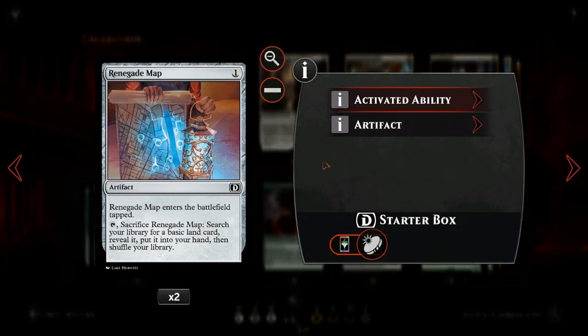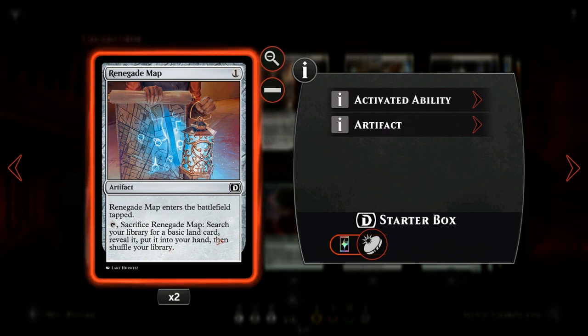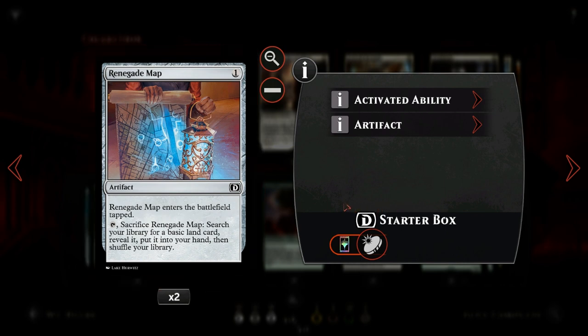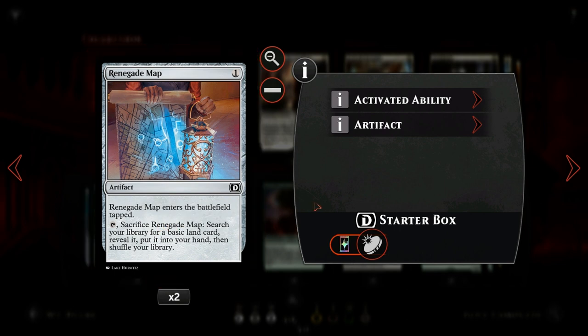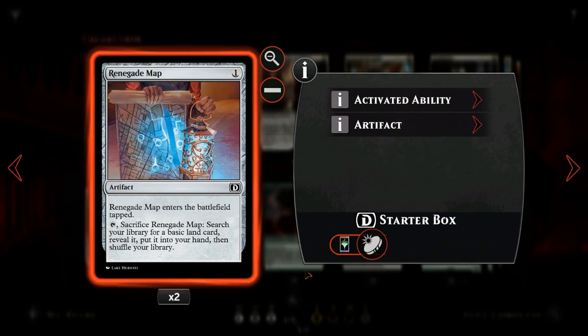Then we have Renegade Map, which is another revolt enabler: a one-mana artifact that enters the battlefield tapped, and we can tap and sacrifice it to search our library for a basic land and put it into our hand. That will satisfy revolt since the permanent went to the graveyard, and also helps fix our mana in our three-color deck. It is a little clunky since it enters tapped, so we only have two copies — we don't want too many since including Renegade Map means reducing the number of lands, otherwise you'll be flooded.